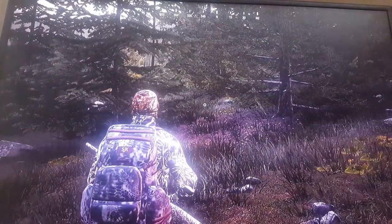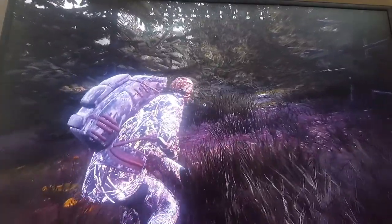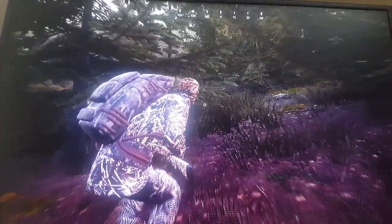What you're going to want to do is go into third person and just crouch down the whole way walking there. You're going to stay crouched the entire time in order to not alert the rabbits of your location.